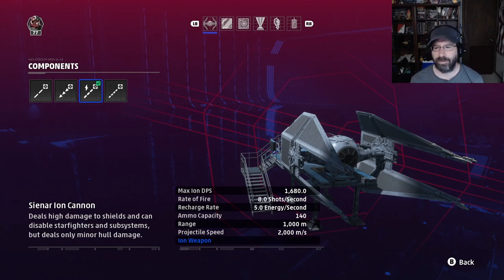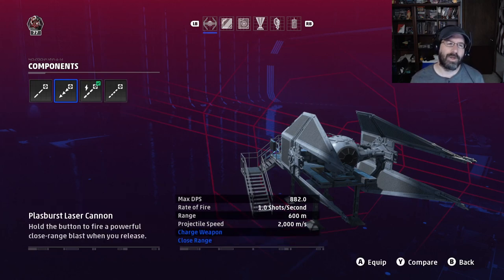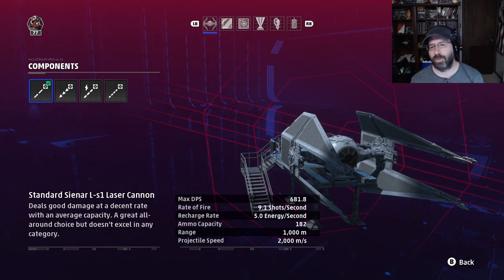The ion cannons are not good for dogfighting. You're not going to be in a situation where they really come in handy. You might disable an enemy ship and take down their shields, but they'll regen those shields and start back up before you can destroy them. If you're playing with three or four friends who'll back you up and kill the targets you ion, that's a different scenario — but solo or duo, you're just not going to be that effective.